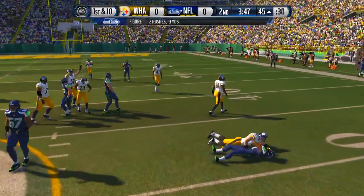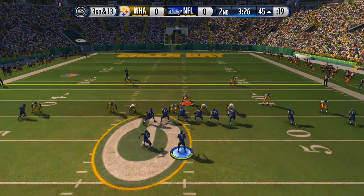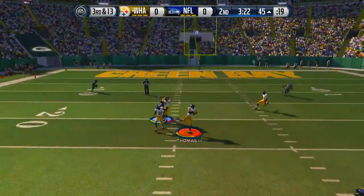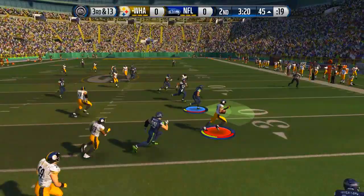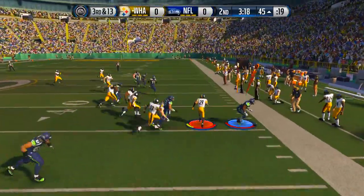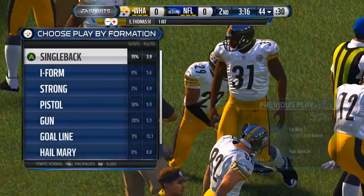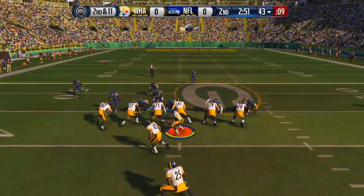Luke Kuechly shutting this one down, great play there. Going to another blitz here on third and 13, gonna deny any route my opponent wants to run. He's running the four verts again, going to the tight end — Earl Thomas swooping in this time, he's gonna pick this one off! Nice spin move down the sideline, down to the 44. Our defense has been killing it but we gotta step up on offense.